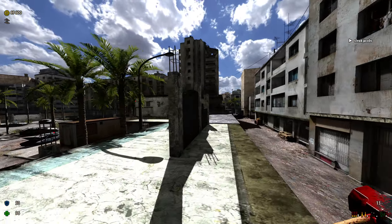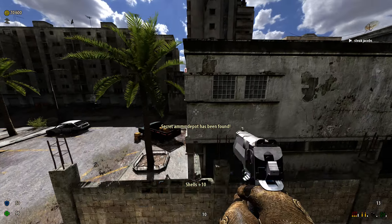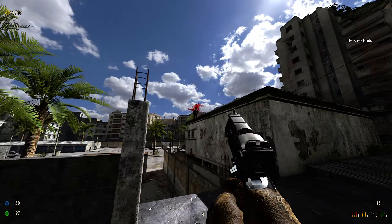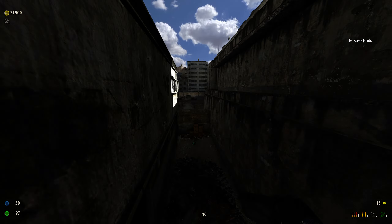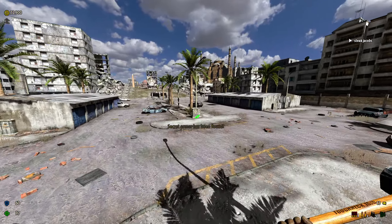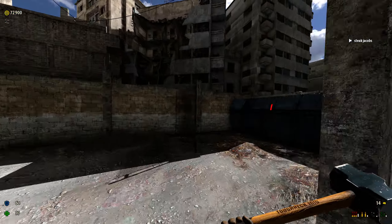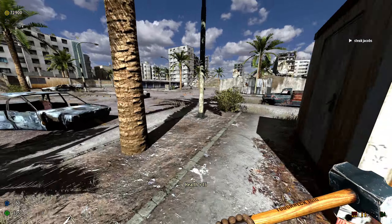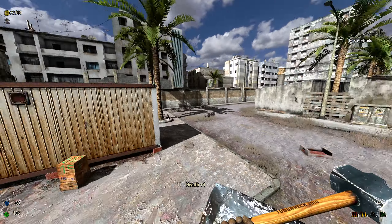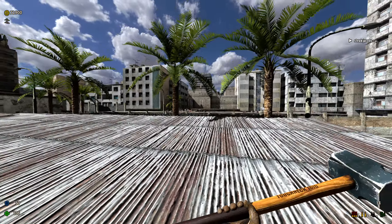We're not done with parkour just yet — we still have to get the regular secrets: the shells, the health pill, and the helmet. That's where the assault rifle spawns. I'm not really going to use it for this, but it will be useful in the final area because it is pretty chaotic — definitely the hardest fight of the map, which I guess is expected since it's the end fight before you get to the museum.